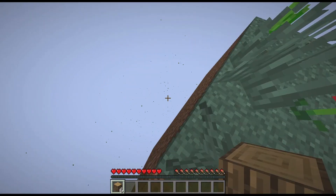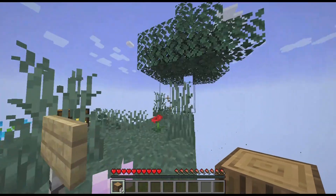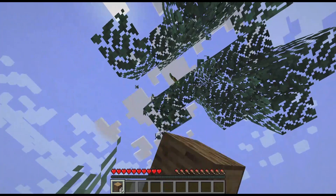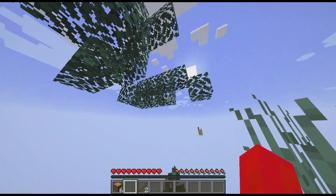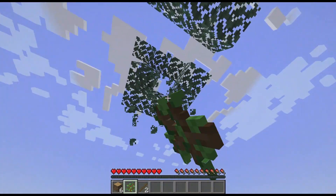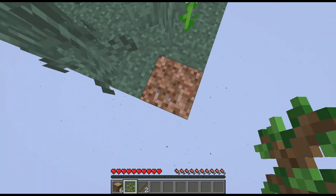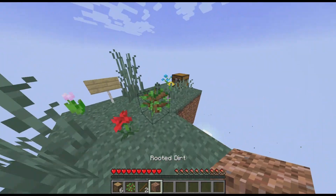I have absolutely no clue what that little mist down there is, so I'm not gonna bother with the particles. I'm gonna get a sapling — hopefully I can get one. Oh yes, a sapling! So now I don't have to worry about that. I'll put the sapling right here so that when it grows up I don't have to deal with the leaves. Also, I just realized this is rooted dirt — that's weird.